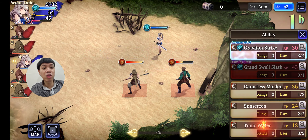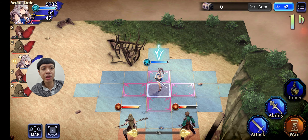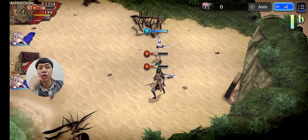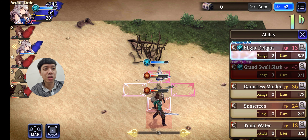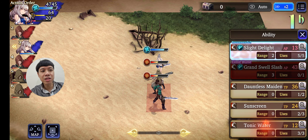The enemies are grouping up together. Graviton Strike is going to kill one, but I want to kill two at once, so I'm going to use a unit-type attack. This is an area-of-attack unit — it can attack two enemies at once. Let me show you: this wolf and... oh, not enough, sorry guys.